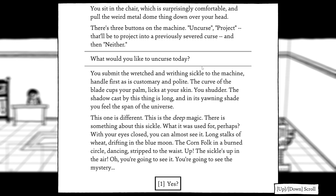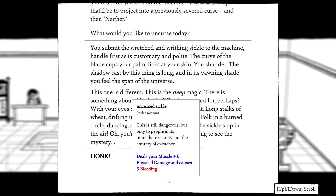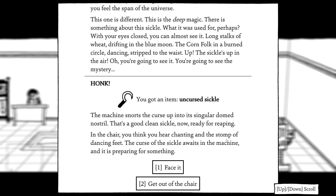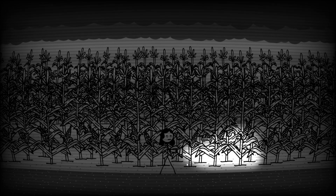Let's uncurse the sight that we got for the sickle. It goes up in the air. You're going to see it — you're going to see the mystery. We got the uncursed sickle, which does muscle plus physical damage and causes three bleeding. Let's face the curse of the sickle, because I'm a little curious about it.